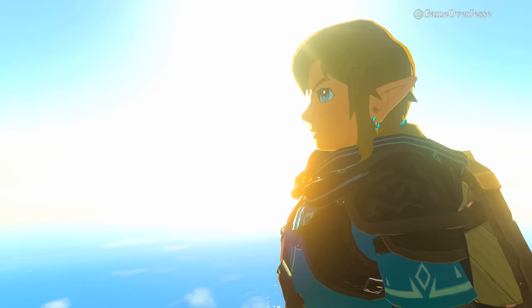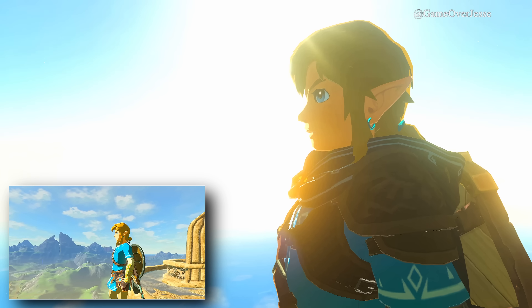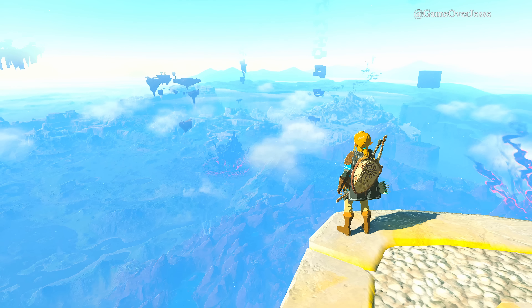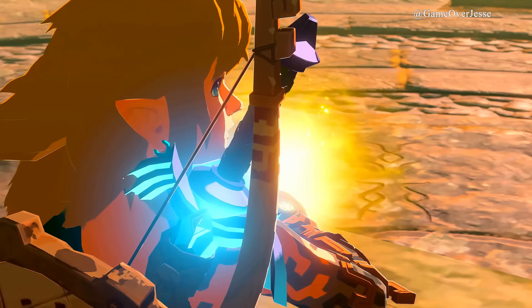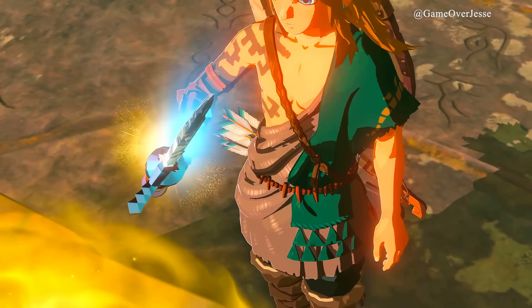Here we have a pan around Link's face and then a shot from behind Link's back, contrasting a previous scene. This time instead of Link being on top of a tower, he is on top of one of the sky islands. I think these towers are one of the platforms we see Link with the damaged Master Sword and the glowing golden light, as the light shining below the tower also has the golden light.